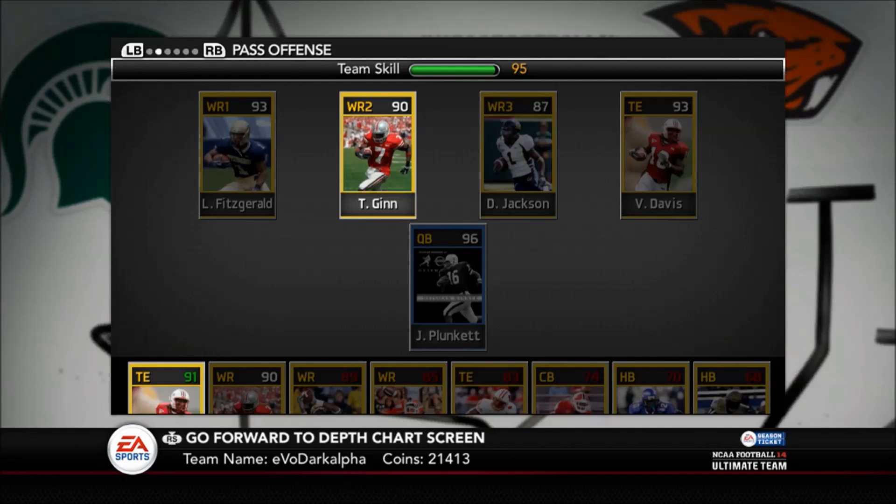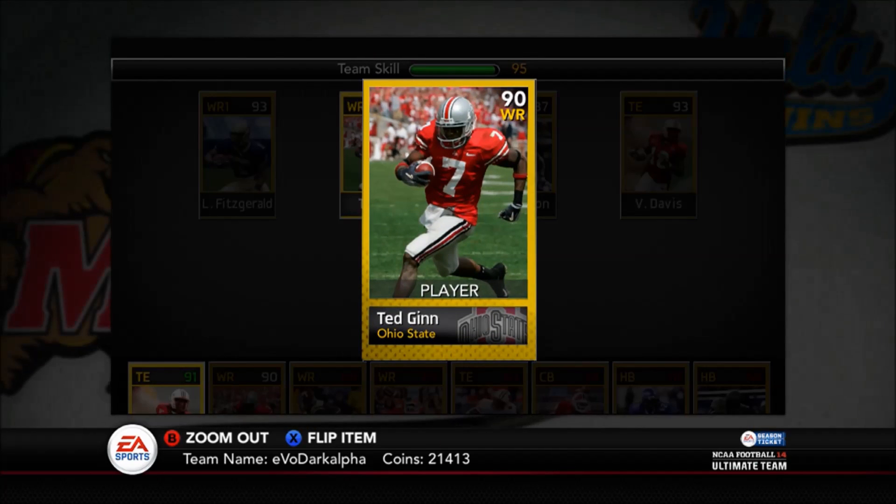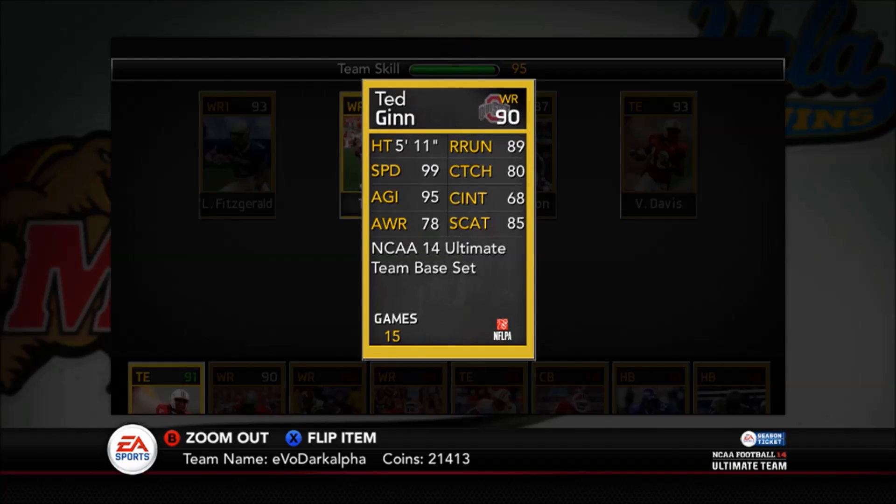What's up guys, this is DarkAlpha and I'm so excited bringing you guys the spotlight videos again. I was going to do Poodoo first but I know I couldn't not do Ted Ginn — this guy is just absolutely crazy. With all the balance cards, it's so great about NCAA Ultimate Team, but what makes Ted Ginn so special is his speed.